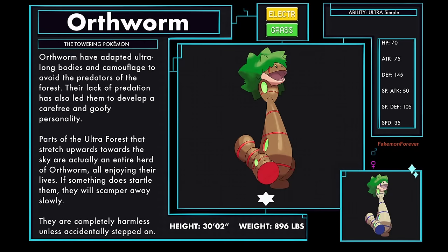Orphworm Beast Paradox form, the towering Pokémon, an electric and grass type. Orphworm have adapted ultra-long bodies and camouflage to avoid the predators of the forest. Their lack of predation has also led them to develop a carefree and goofy personality. Parts of the Ultra Forest that stretch upwards towards the sky are actually an entire herd of Orphworm, all enjoying their lives. If something does startle them, they'll scamper away slowly. They are completely harmless, unless accidentally stepped on. Orphworm has the Ultra ability Ultra Simple.